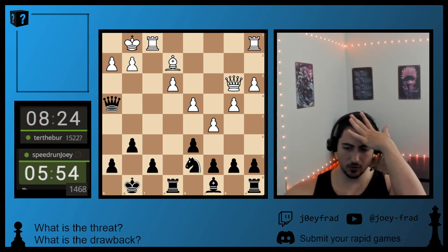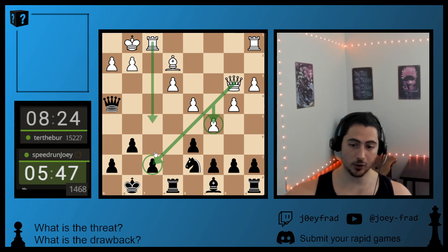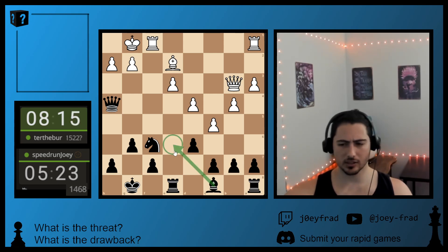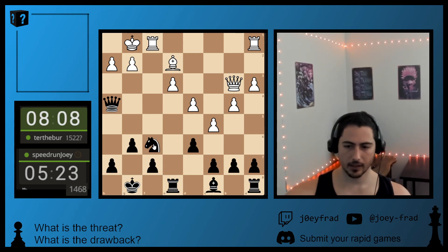He opens up with C5, which attacks F7 with coordination from the Rook. You don't want to act like that's not happening — you do want to attend to that. When your Queen was here, you had the option of D5, but now you no longer have that option. So if I block with the Knight and he kicks my Queen, I have the check. Although my Knight's always hanging, so — suspicious. I also have this move now to close down the Queen.